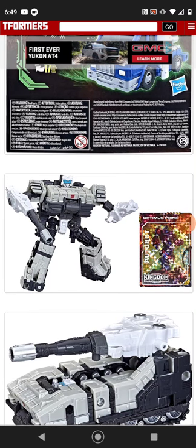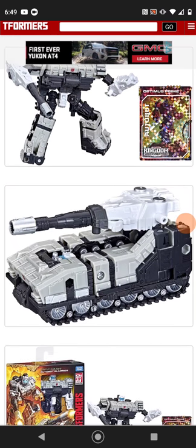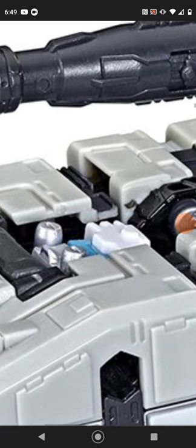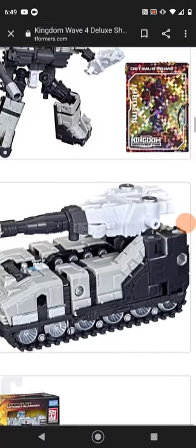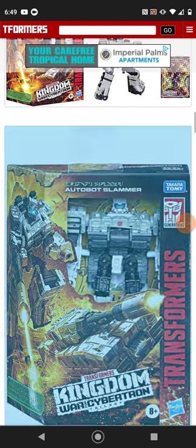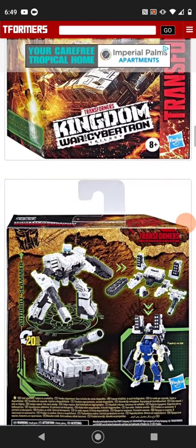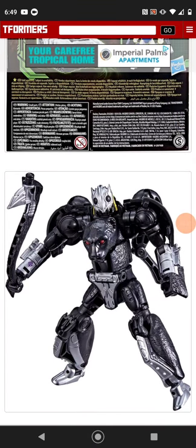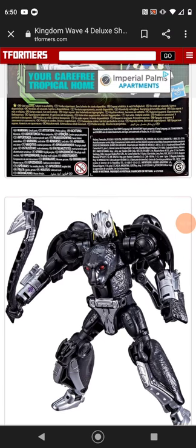Here we have Slammer — he's looking blocky as always. Here we have the tank mode — it's not great but it's mis-transformed. He's missing his head and the tank turret is way up. Wait, is that actually how Slammer transforms? Yeah, I'm confused. Oh yeah, Shadow Hunter is in this wave too, but I'm not going to mention them too much, except for the fact that his shoulders are mis-colored — they're actually yellow, not black.